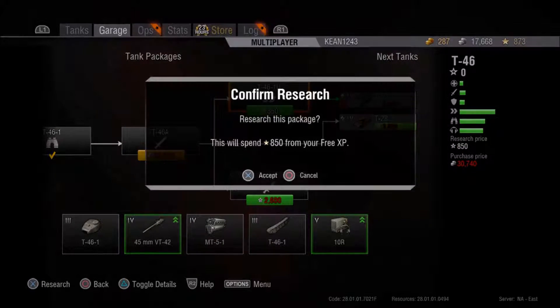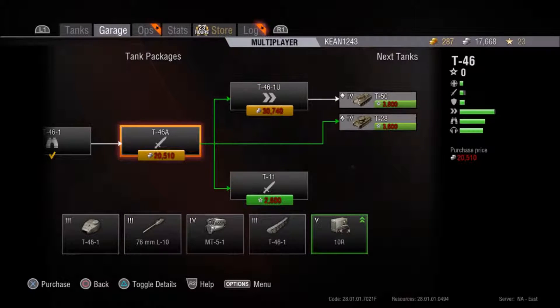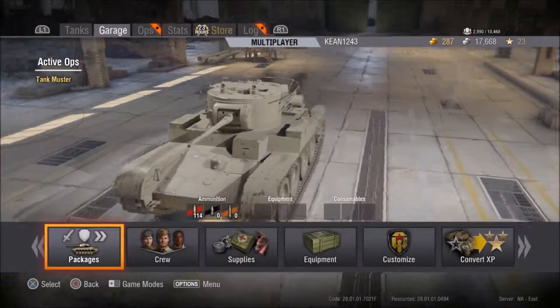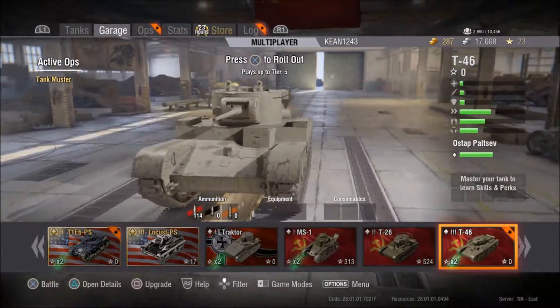For researching, you still have the simplified console packages. I don't really like that — it's like increase your view range, increase your damage output, increase your speed, things like that. You can't really change the individual modules. But I think they're just simplifying this to make things a little bit easier on a newcomer, so I can appreciate that.